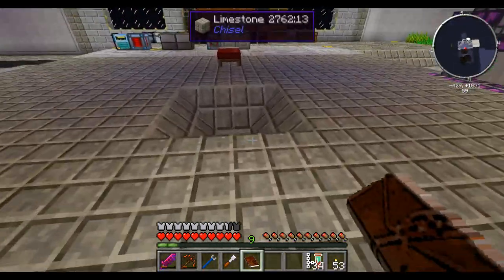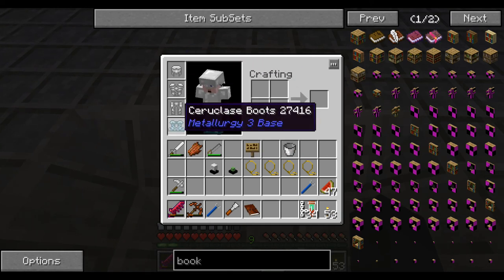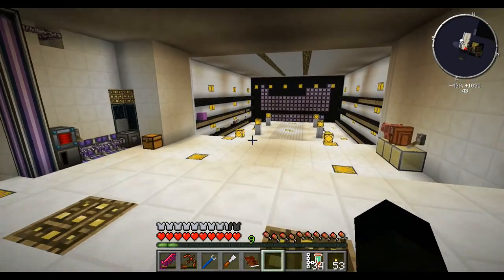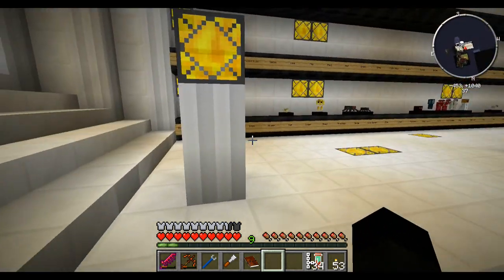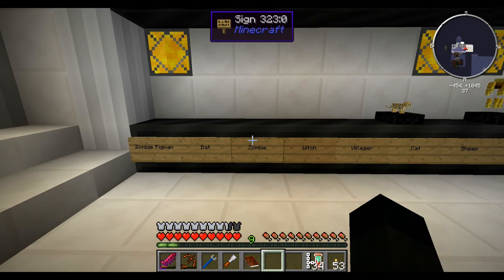Let's go and pop those in the victory monument and then we can get on. I also constructed my armor. We can go and finish off finding Sea Biscuit I suppose — that's the one. Zombie, big man bat — what have I got? A slime and a ghast.